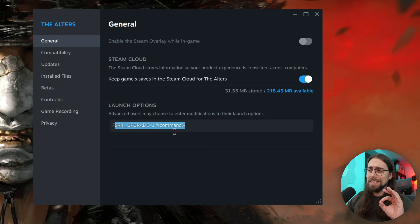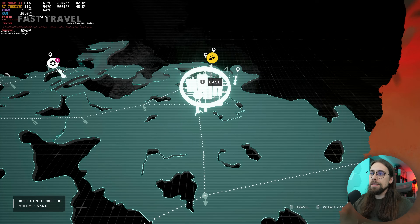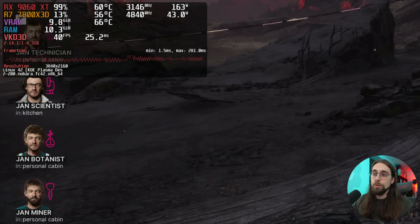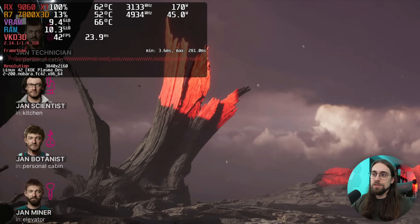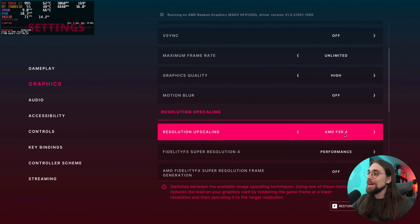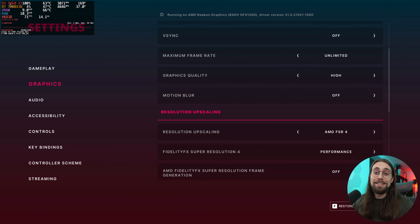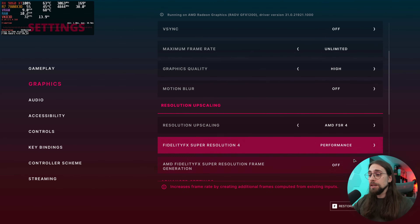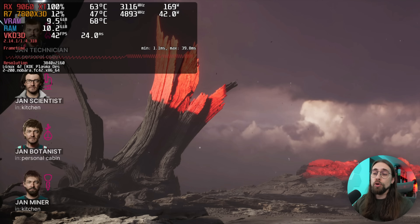I'll give you an example — this is the FSR4 upgrade only command, so no more of the FP attack that we actually need. The frame time you see in the recording is because I'm recording with OBS. In terms of FPS, the settings are 4K and we are running FSR4 performance on the RX 9060 XT. FSR4 performance, no frame generation whatsoever — 41 to 42 FPS.